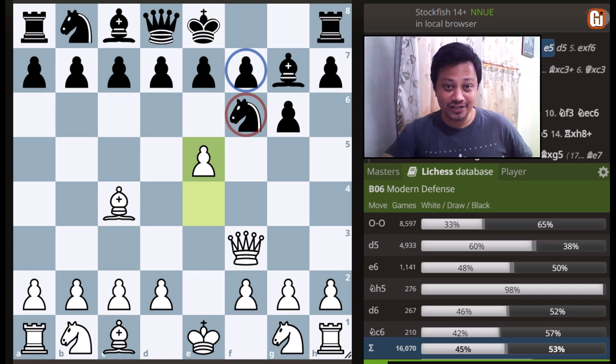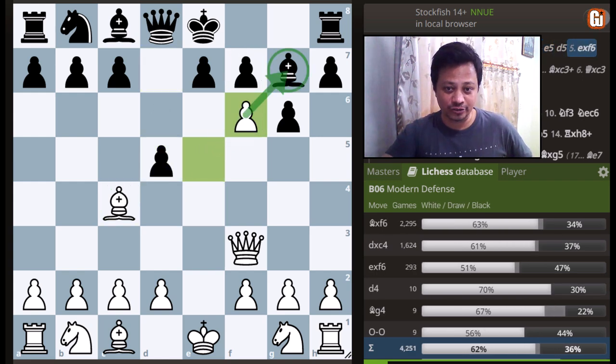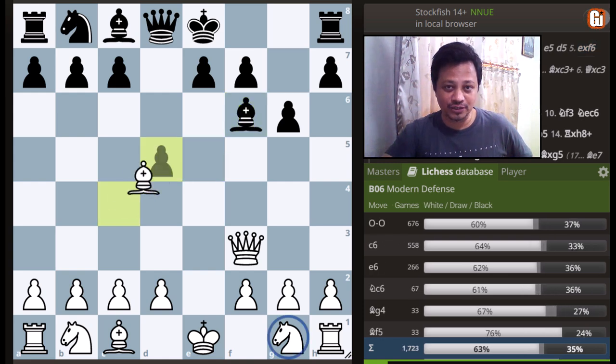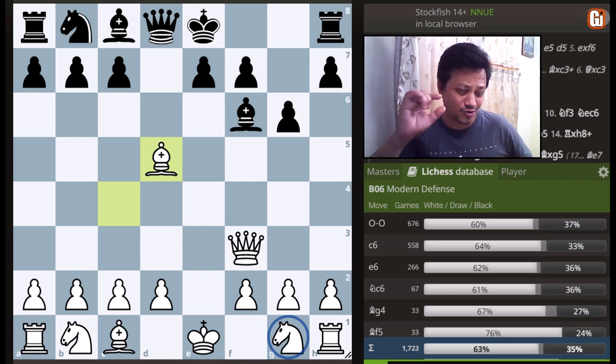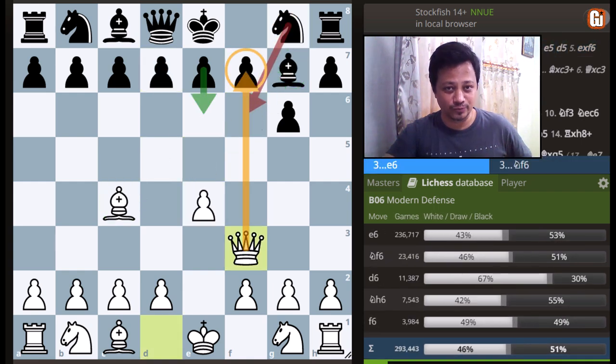The knight cannot move because of the f7 mate. And if black goes for the counter-attack with d5, then you can take the knight hitting the bishop, so more or less black has to take the pawn, and after bishop takes d5, if you count the material, white emerges with a piece advantage. So that is a small trap if your opponent continues with knight to f6 in this position.